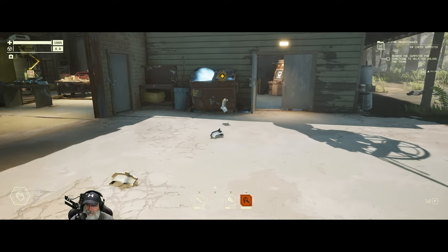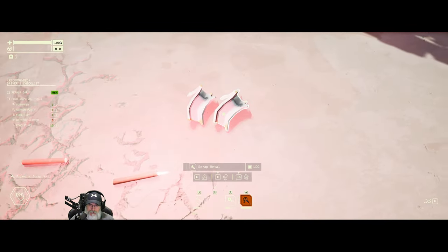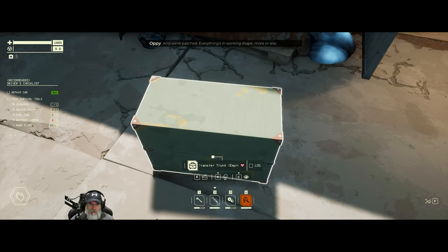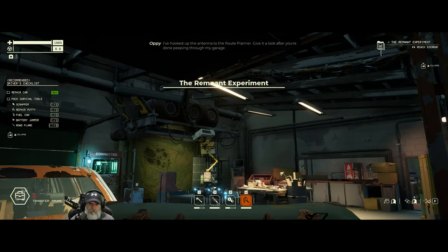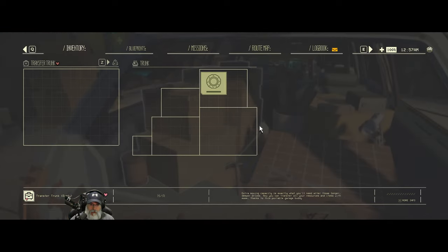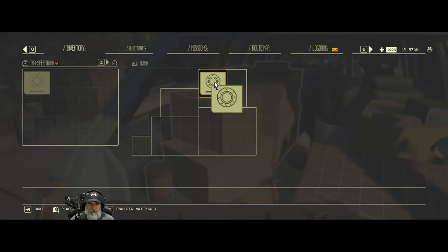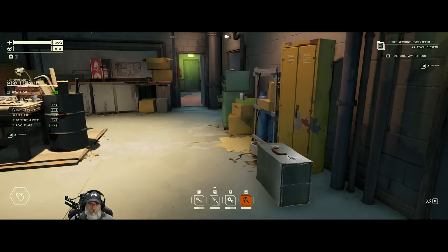If the game wants to give me more stuff, I'll take more stuff — we're all about stuff. Transfer trunk — we're patched, everything's in working shape more or less. Ophie has hooked up the antenna to the route planner. Transfer trunk means we put everything from the trunk in here, then transfer it over here, probably. Oh yeah — this is our spare tire so we won't actually keep this in the trunk. We'll right-click and keep that down there and use it as needed.